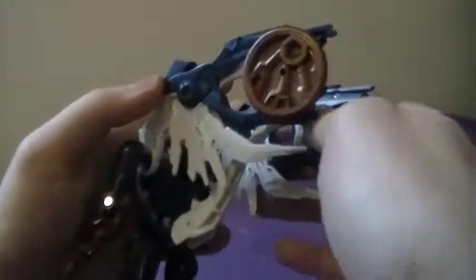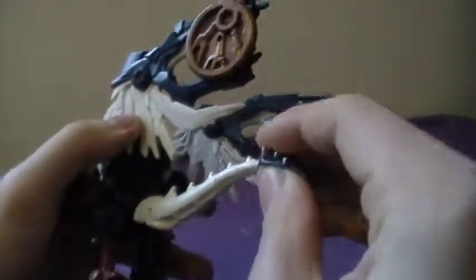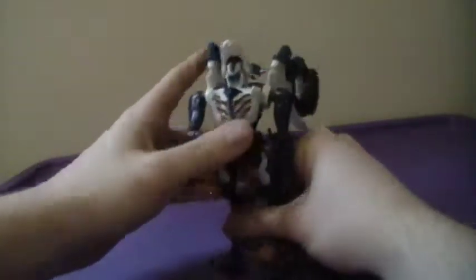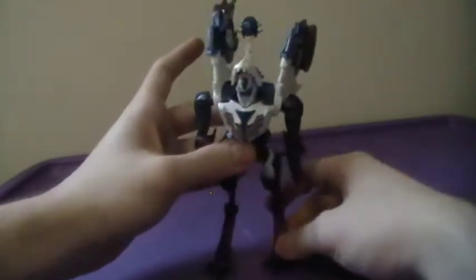You saw I took the accessories off — it doesn't matter how you do it. I'm going to put the tip of the tail back on Sky Lynx here. I was about to call him Sky Stalker, but that's not the right name — you can get the two mixed up. His knee joints are a little bit loose, so I'm probably going to have to use some floor polish, super glue, or nail polish to tighten the joints so he stands up properly.